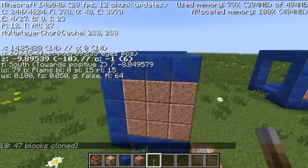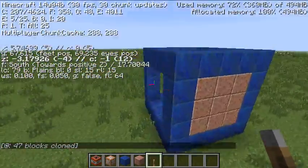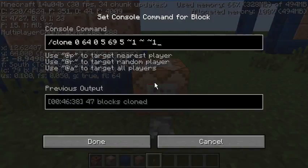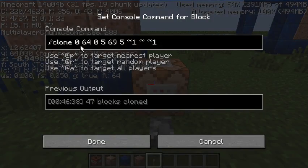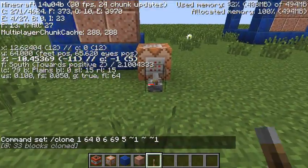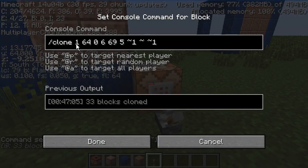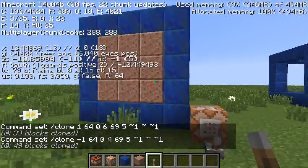Oh no. I guess that wasn't 0. That's okay. All I have to do is just change this to a 1. When the coordinates was off, change this to a 6. Negative 1. And a 4. Yeah. Awesome.